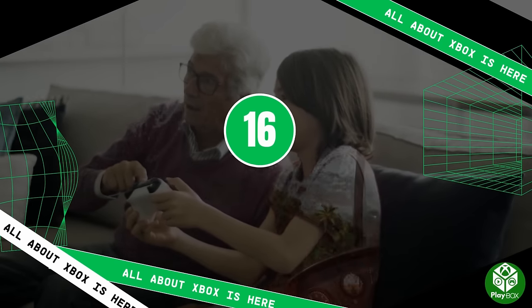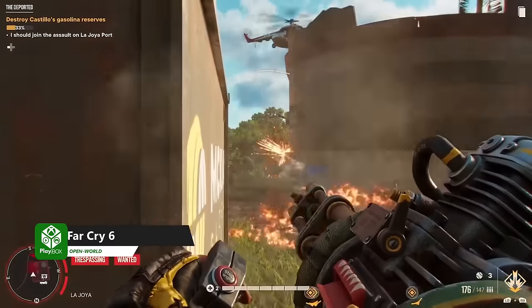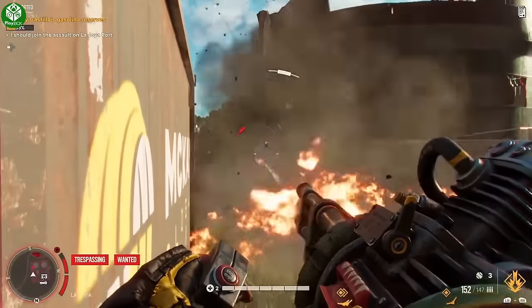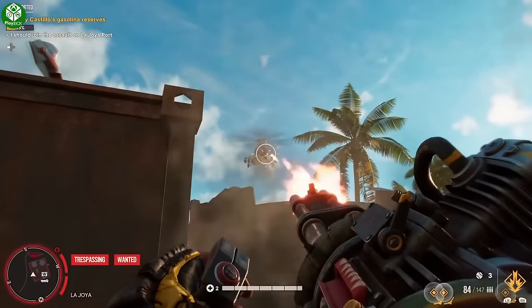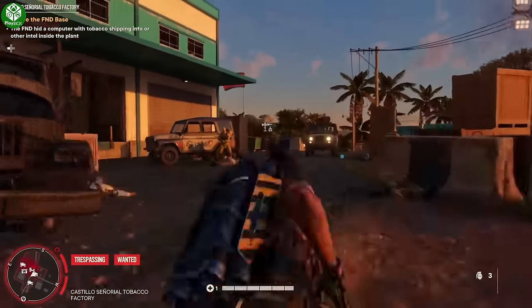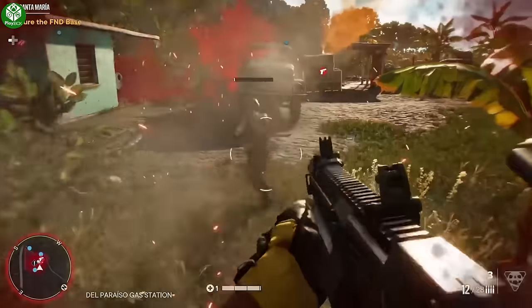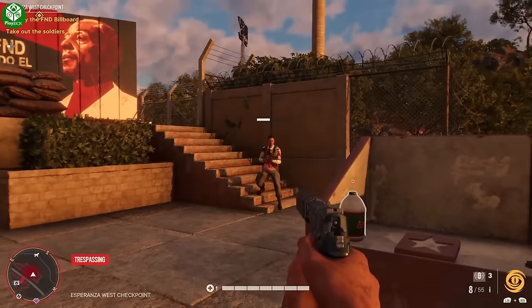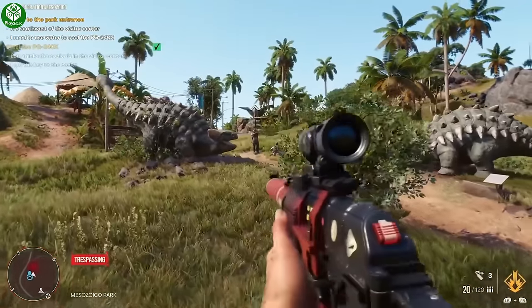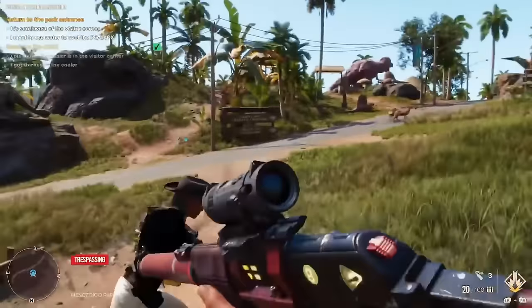Next up is Far Cry 6. The Far Cry franchise tends to stick closely to its basic formula, which can lead to diminishing returns if you play multiple entries in close succession. However, Far Cry games are very good first-person shooters set in expansive and usually gorgeous worlds. Far Cry 6 features the best gunplay in the franchise so far, along with an awesome antagonist. The game is set on an island under the thumb of a dictator, and players quickly find themselves joining the resistance. The world of Far Cry 6 is vast and beautiful, offering diverse landscapes from lush jungles to snow-capped mountains and bustling cities, making it one of the best open world games on the service.